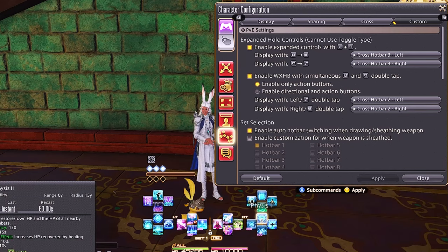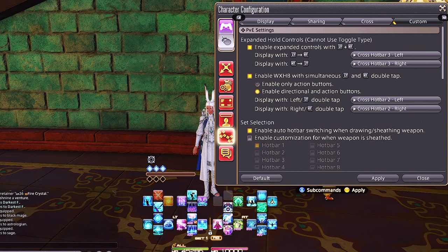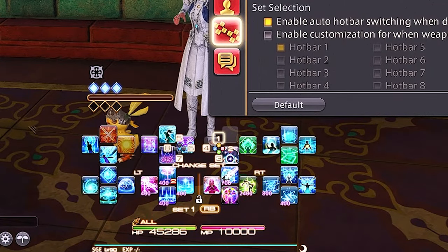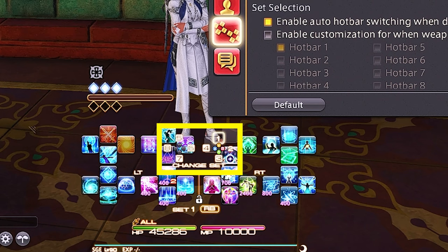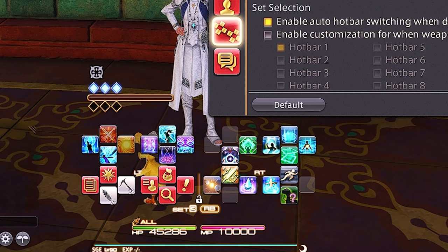You want to make sure you enable cross hotbar with simultaneous and enable both directional and action buttons. If you only enable action buttons, the cross hotbar instantly goes away. With the left trigger you want cross hotbar 2 left, and the right trigger double-tap gives cross hotbar 2 right. If you hold R1 you'll notice a tiny sub-menu comes up numbered 1 through 8. The white squares around the numbers mean those are shared hotbars — that's what I use to switch between things without touching the mouse.